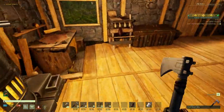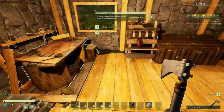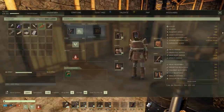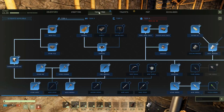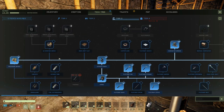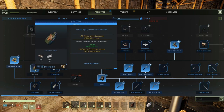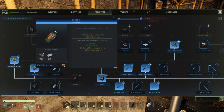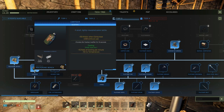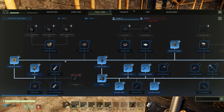I wanted to do one quick thing in the tech tree. We've got five points available, so we can afford tier three. I want to do steel - both of these are steel - and cured leather. We'll do that one first.